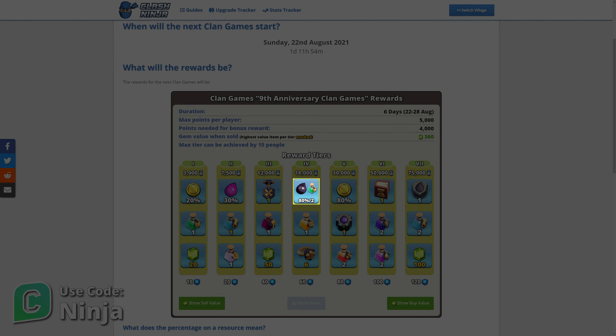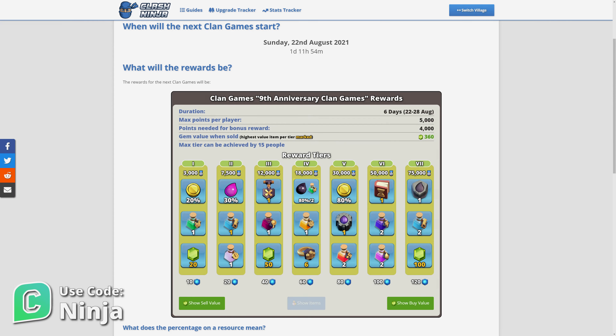There is one reward that shows both Dark Elixir and a Potion. This doesn't mean that you'll get both as a reward — it means that Town Hall 6 players who can't store Dark Elixir will be offered the Potion, and players that are Town Hall 7 upwards will be offered the Dark Elixir reward. When you view them in-game, they'll be adjusted to show what your village will receive based on your Town Hall level.